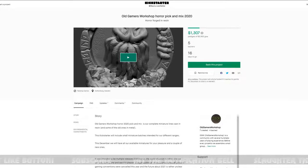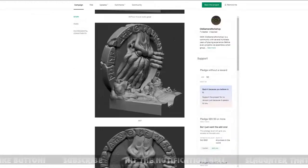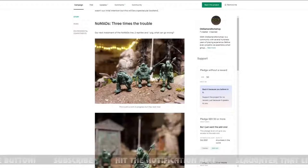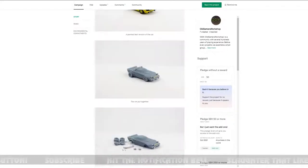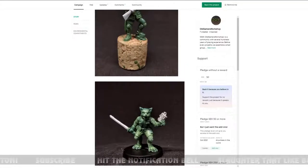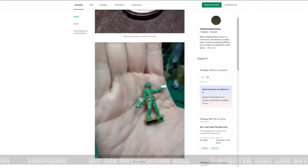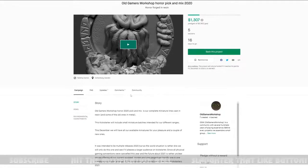Next is Old Gamers Workshop: Horror Pick Mix 2020. This STL looks like a low-res model for your average 3D printer — there's a werebear with forearms and a Moose Hunter Guy. An interesting little homemade product — this is what the base of Kickstarter is all about. Seven created projects. Good luck with this one.